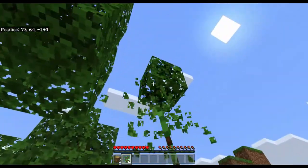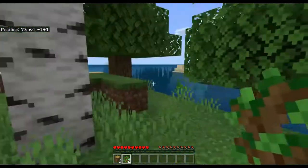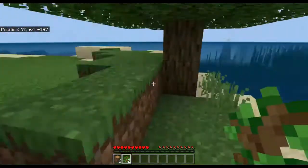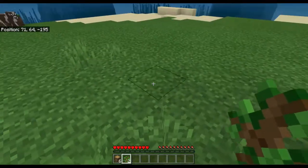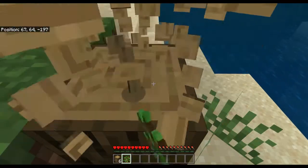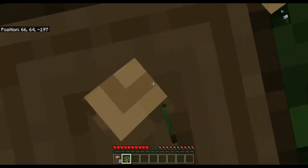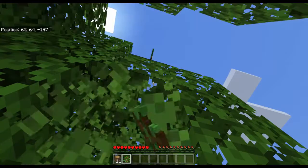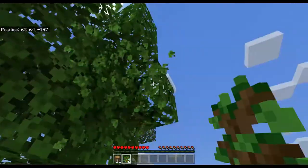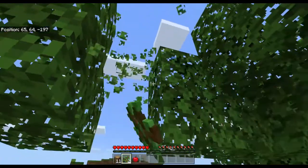We got our first oak sapling, which is fantastic. Since we started on an island with this seed, it's going to be vital to keep replanting our trees so we have a renewable stock of wood. I'll just keep clearing this tree. Looks like just two saplings, but that'll do for now. We can replant one and then take out another tree using the same method.